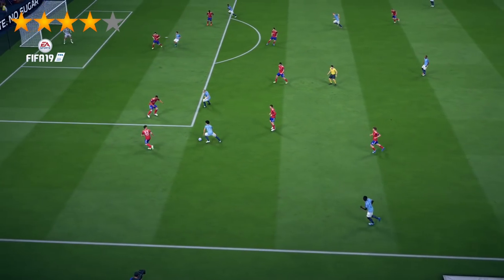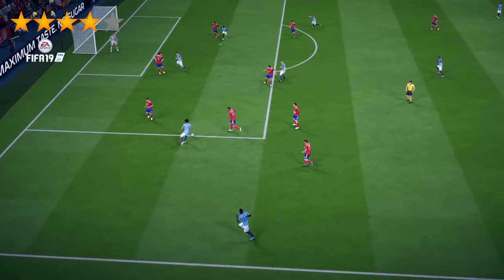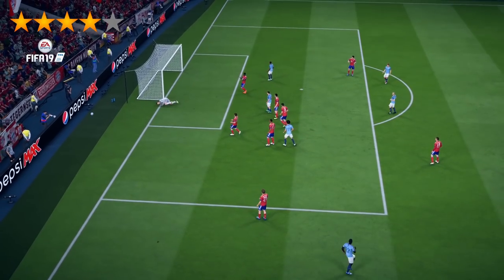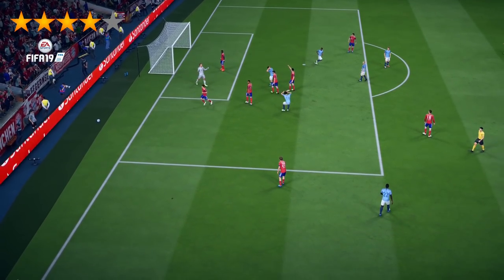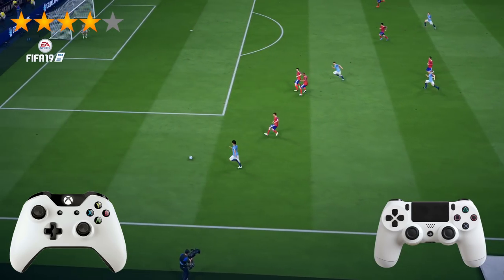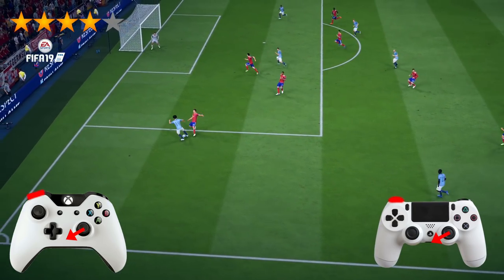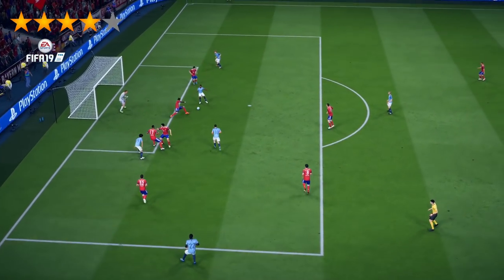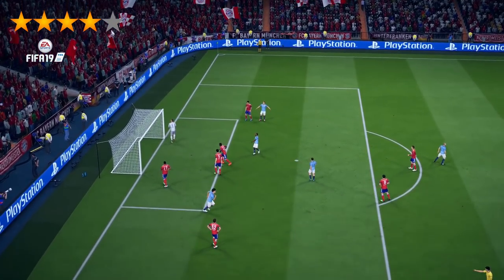To recap: LB or L1, hold it down, and also hold the right joystick — the dribble stick — to the left or right. That's all, guys. I hope you liked it. I think this is going to be quite an overpowered dribble.